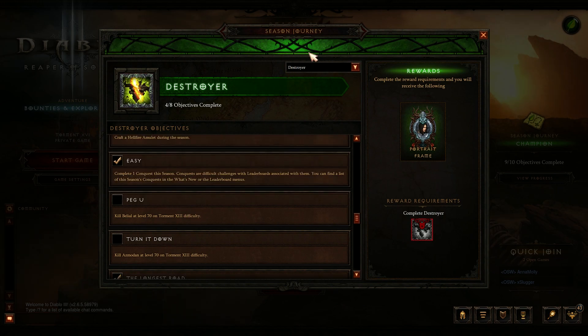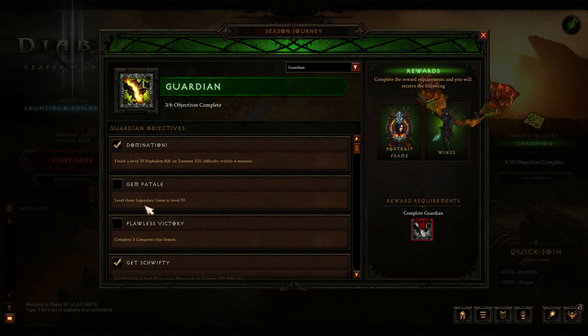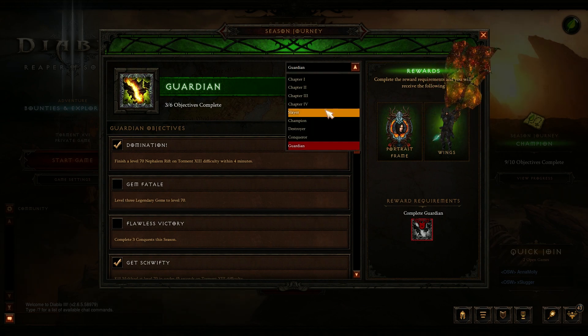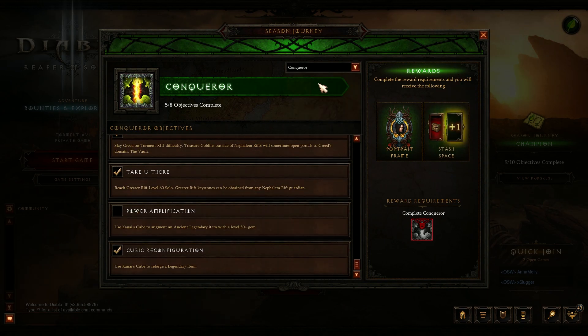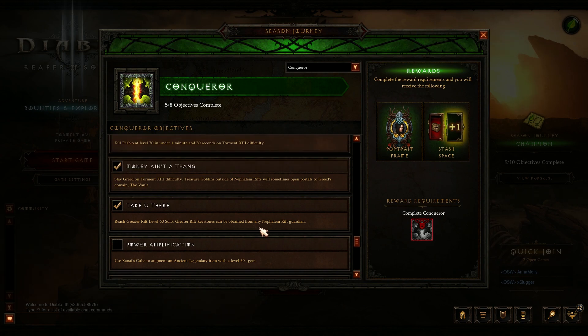Here's a little trick: because you have to get three gems to 70 for Guardian, and Conqueror requires you to use Kanai's Cube to augment an ancient legendary item with a level 50-plus gem, just use one of your 70 gems. Get three gems to 70 and then use one of them to augment. The reason is that otherwise you'd have to level a separate gem to 50 and get a weaker augment on your item - you may as well just use one of your 70s.